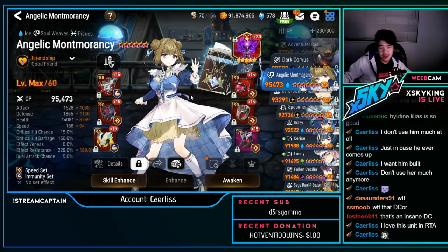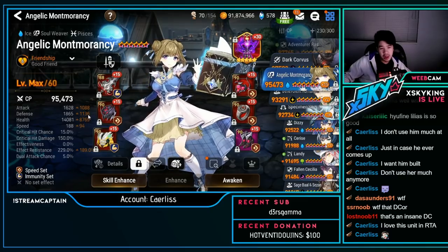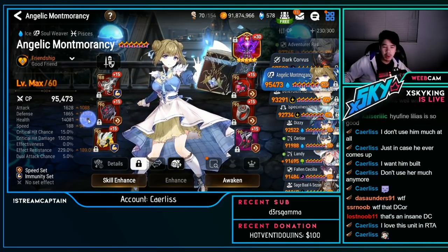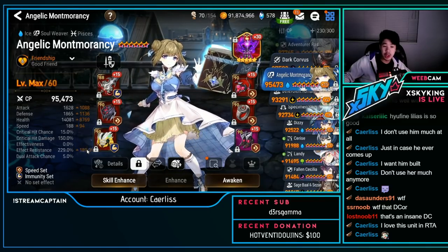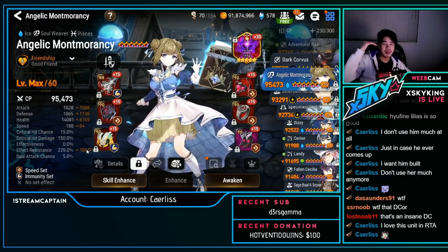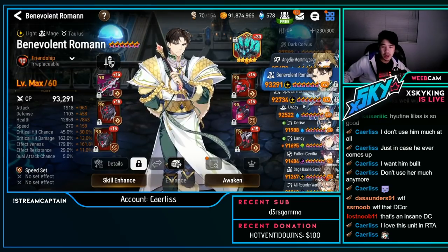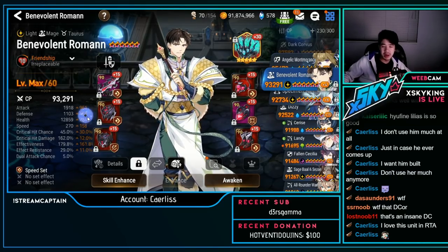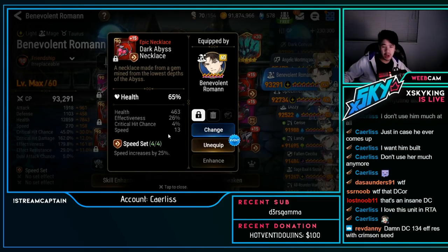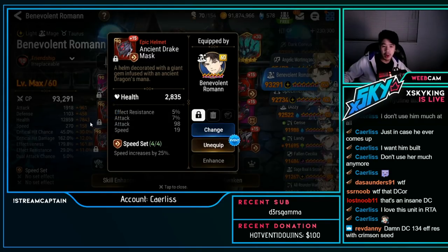A.Momo — standard build, speed immunity instead of speed resist: 1.8k defense, 14k HP, 188 speed, 229 effect resist. Most A.Momos now easily have 200+ effect resist. Bromine — 270 speed with 179 effectiveness and a little HP. Not crazy fast but definitely usable against people who aren't ready for it. Some really nice gear.